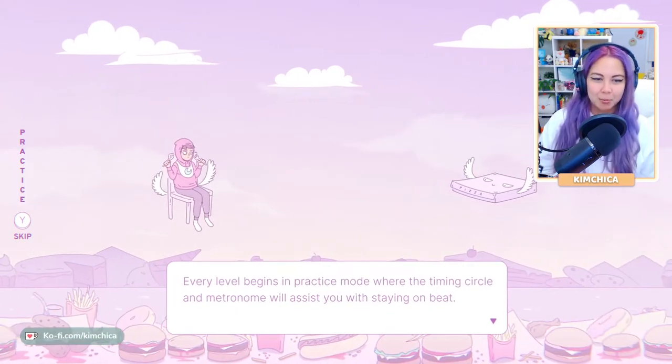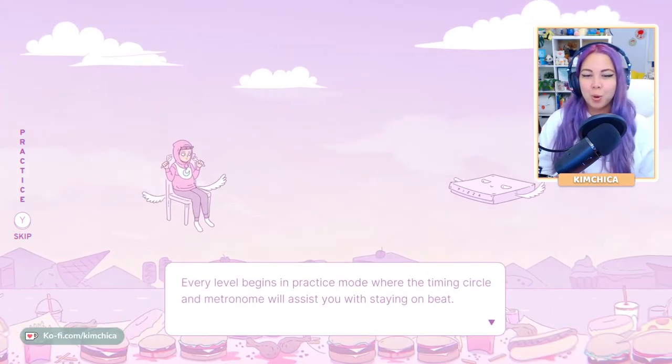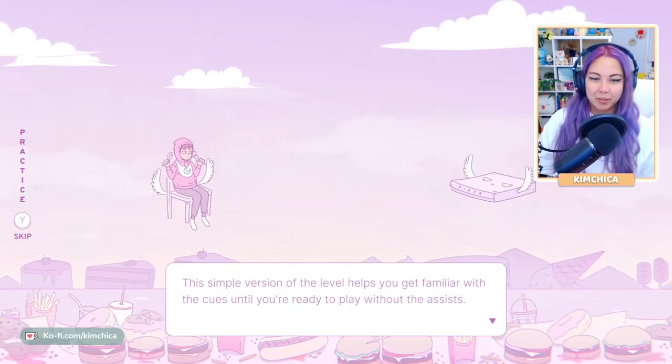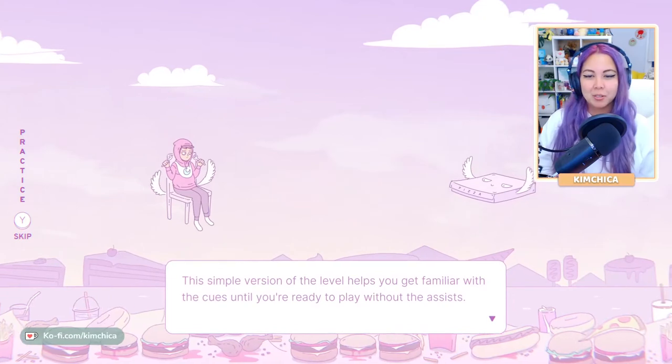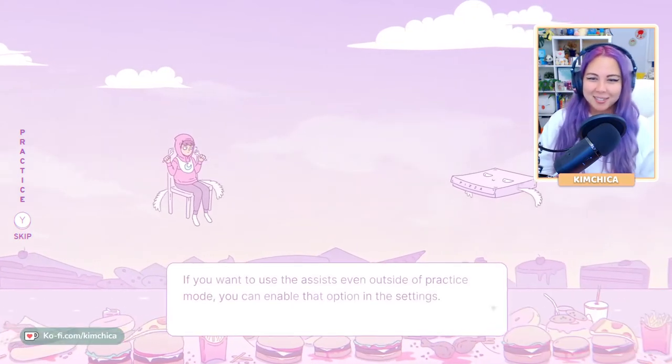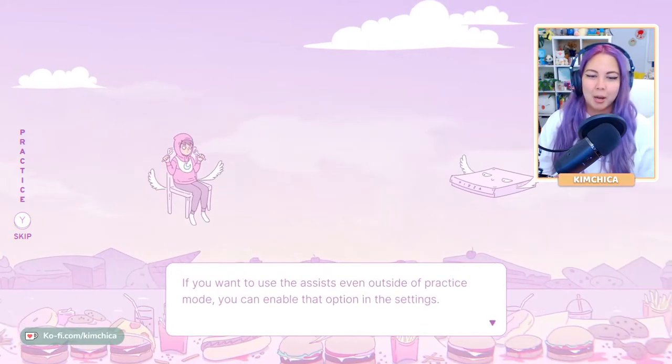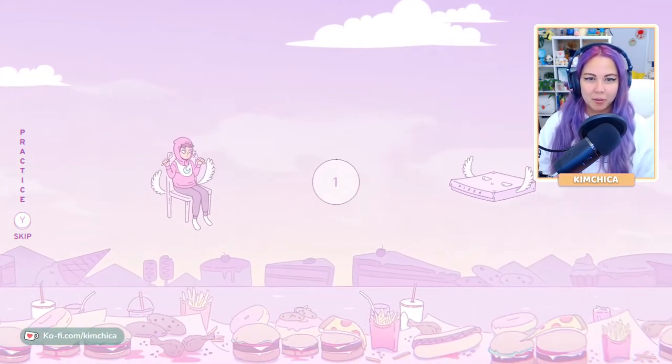Every lesson begins in practice mode where the timing circle and metronome will assist you with staying on beat. A simple version of the level helps you get familiar with the cues until you're ready to play without the assists. And if you want to use the assists even outside of practice mode, you can enable that option. Alright, let's start the practice mode.